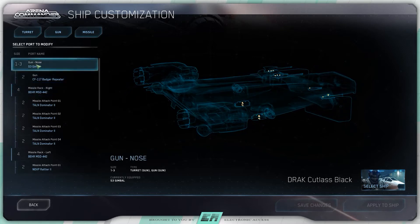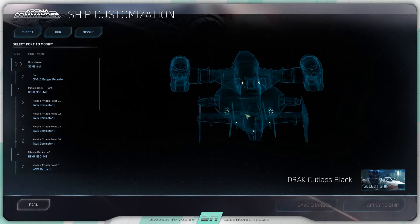We're going to start at the top. On the nose it has a size 1 through 3 hardpoint, and that hardpoint is currently carrying a size 2 CF-117 Badger repeater.